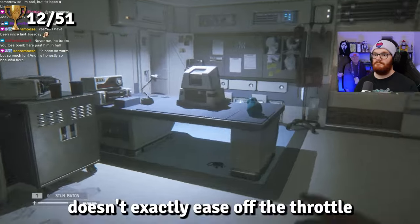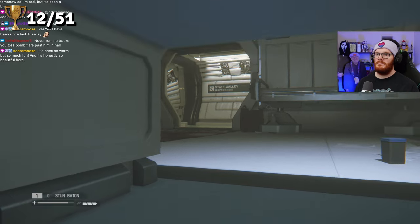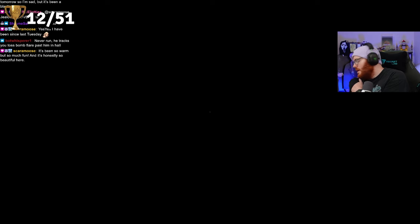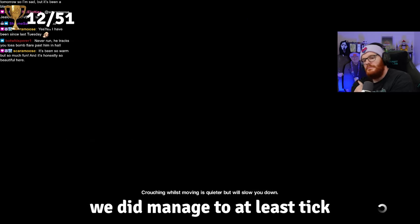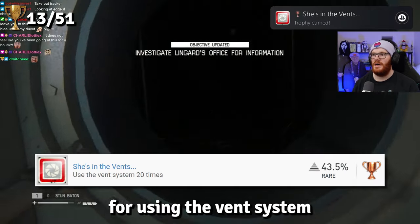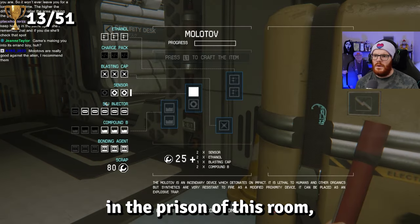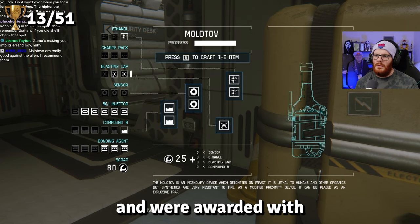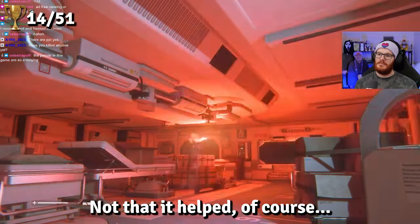Unfortunately, Mission 6 doesn't ease off the throttle, as I find myself trapped in a room for the best part of half an hour. On the brighter side, we did manage to tick a few more trophies off the list. First, we unlock She's in the Vents for using the vent system around Sevastopol for the 20th time. Then during my stint trapped in that room, we crafted the best item in the game — the Molotov — and were awarded A True Engineer for crafting every possible item in the game.